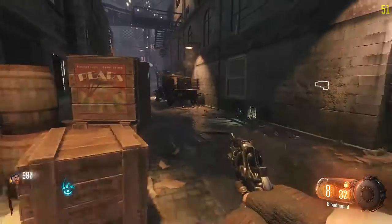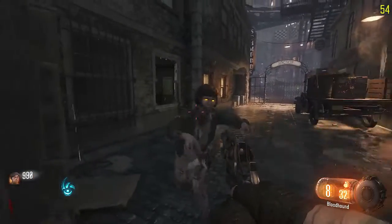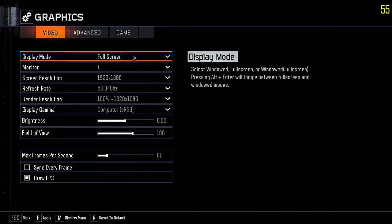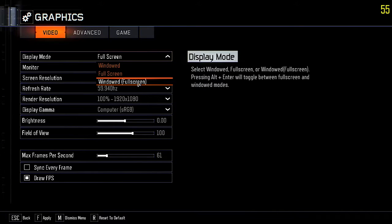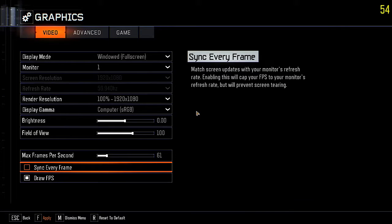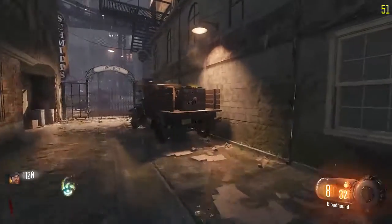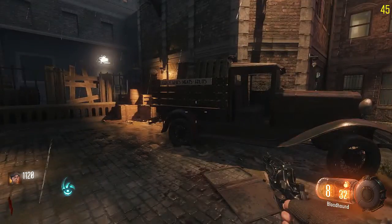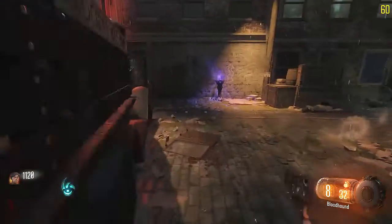First off, start the game. Once you have the game open, press Start or Escape to open the menu, then go to Graphics, and change your display mode from fullscreen to windowed fullscreen. The shadow glitch has something to do with crossfire or SLI, so switching away from fullscreen will disable that. As you can see, the shadow is no longer flickering.